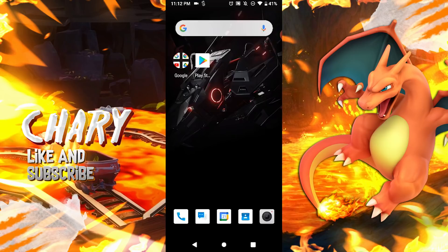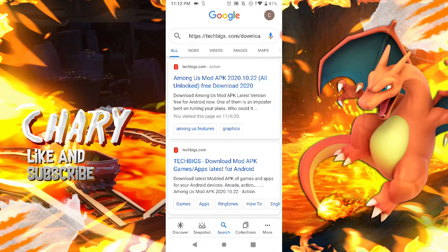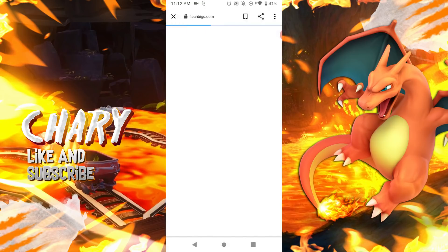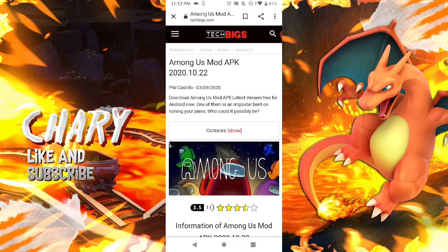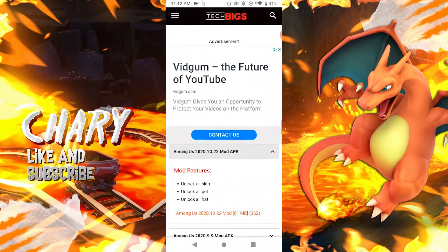So you guys wanna make sure you go to Google, then you guys wanna make sure you go to the Tech Biggs website, go to the first link, and I'm gonna leave a link down below to my Discord server so you guys can join because I'll have the link in my Discord server. So you guys can see right here that I'm gonna scroll down and we do have this mod that you guys can download.